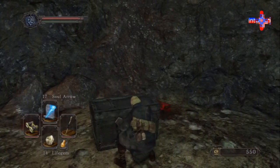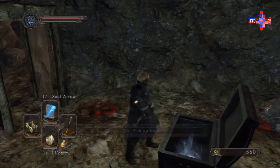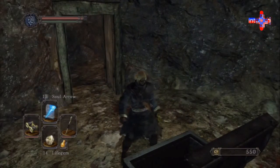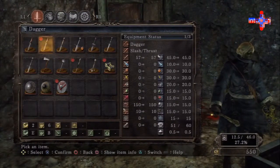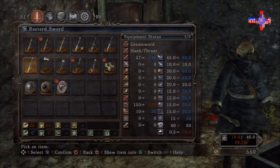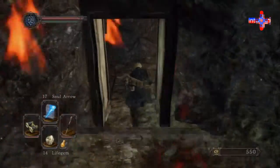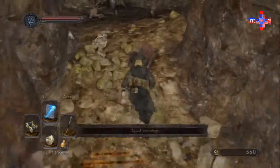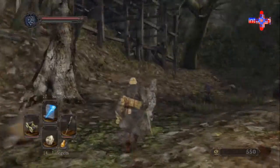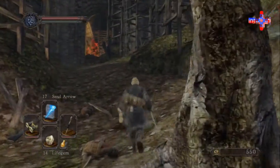We're going to go ahead and open this up and get — cue the Zelda music — a Fire Longsword. Let me look at the stats though. I'm pretty sure I can't equip it with my character the way it's built — yeah, like 20 and 11. But at some point those should be target stats. I think we got all the items down here, and that's exciting.